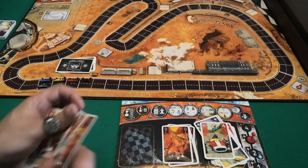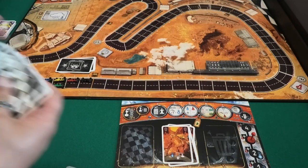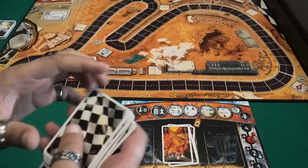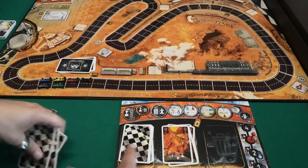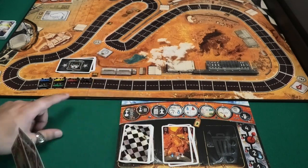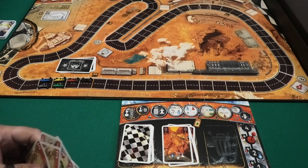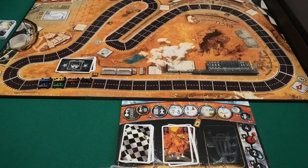I discard unnecessary cards and refill my hand to seven. My draw deck is empty so I take the discard pile, shuffle it, and draw three additional cards. This is a little problematic — I'm four spaces in front of the corner but can only cross at speed three. I have some high cards in hand. Sometimes you just have to take some heat just to keep going in the race.